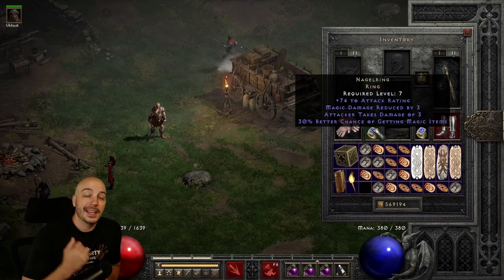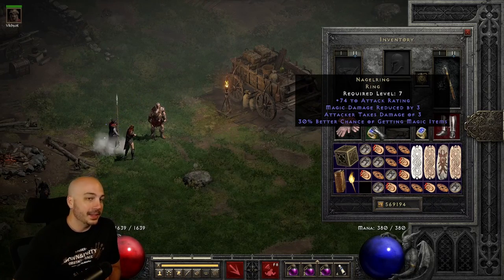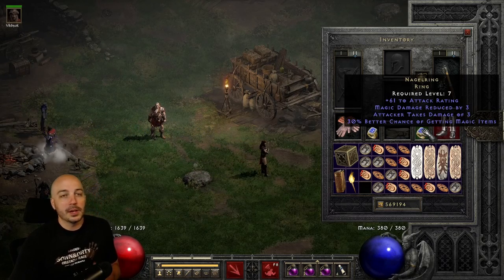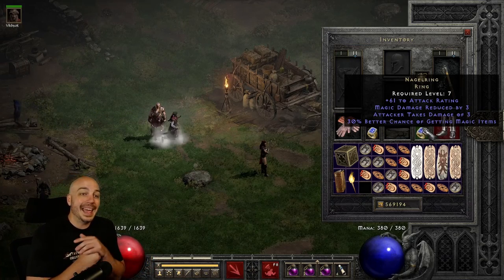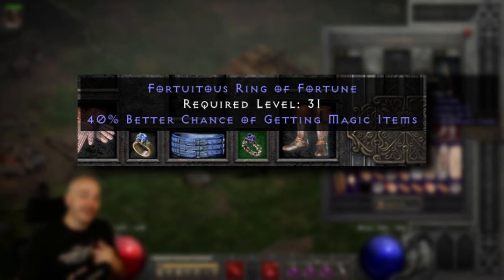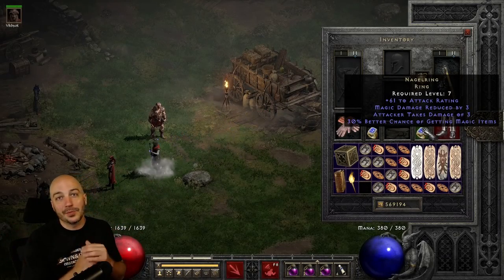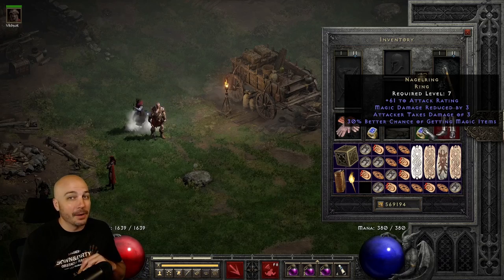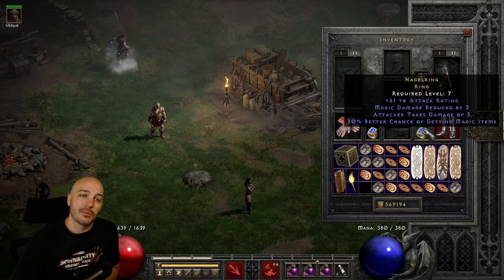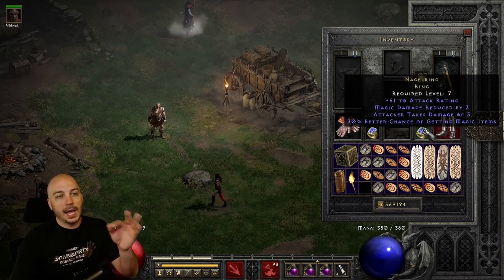We haven't talked about the rings yet, and the Nagel Ring is absolutely crucial - it's about the only option for rings. A 30 magic find is good to get there. It's another spot where maybe I could throw on SoJs for more kill speed from one to all skills, but how much is that really going to help at this point? So I decided to throw on some Nagel Rings. Now you can actually get magic rings that go up to 40 magic find, but they're incredibly uncommon and not really worth trying to get. Why not just throw on a pretty easy-to-obtain 28, 29, 30 magic find Nagel Ring and call it a day? You can get a little bit of magic find on a rare ring too, but I think it might only go up to about 15.